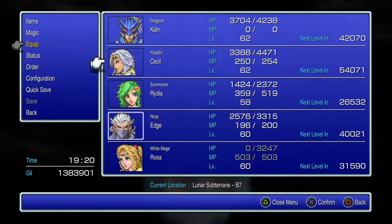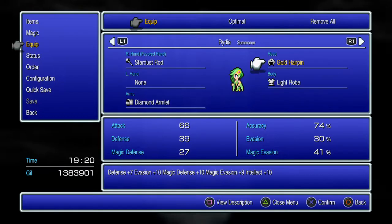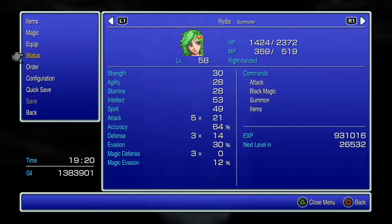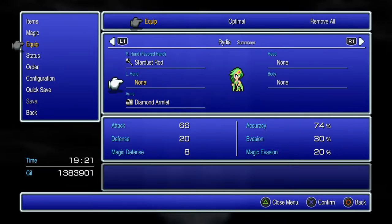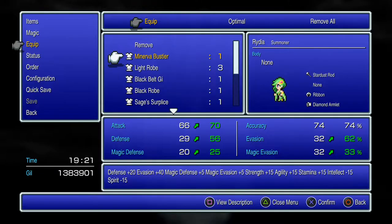We got two ribbons. I'm actually going to put these on the casters — but this is going to be unfortunate. Let's remove all. I don't know if it's a bug or if they changed her intellect stat, but she just doesn't have as much intellect as she used to in previous versions. I'm pretty sure she'd be maxed out here, so now I'm torn — I want to put the ribbon or the gold hairpin on her, because that intellect minus 15 is pretty brutal.